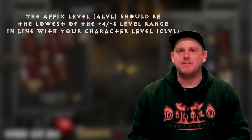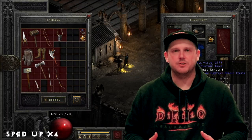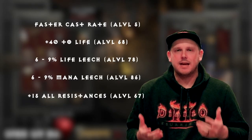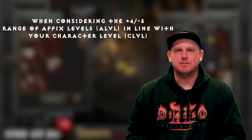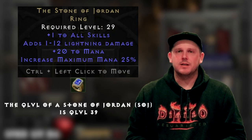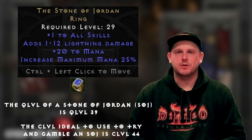When looking at these stats, take into consideration that the affix level you're looking for should be at the lowest range of the plus four to negative five from your character level. That way you have a 100% chance to gamble that particular stat. For example, if you're trying to gamble a ring with FCR, life, dual leech, and all res, the affix level to consider is mana leech at 86 since everything else is lower. So 86 should be at the lowest end of your character level range. For those interested in gambling for a Stone of Jordan, its quality level is 39, meaning the character level to target is 44.